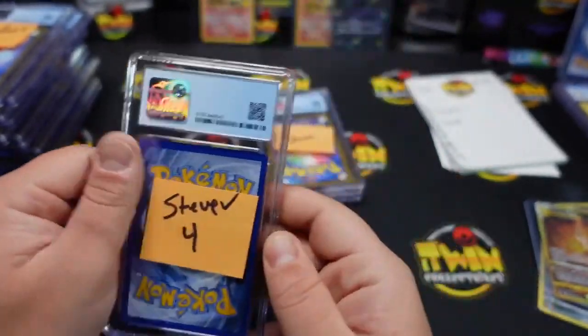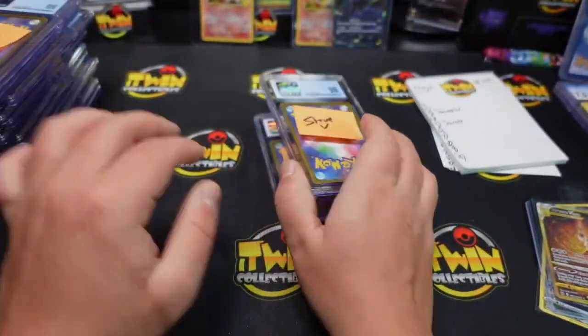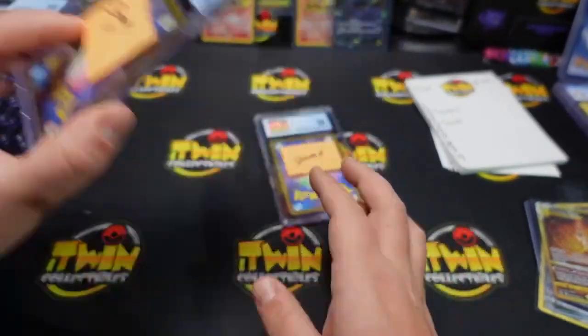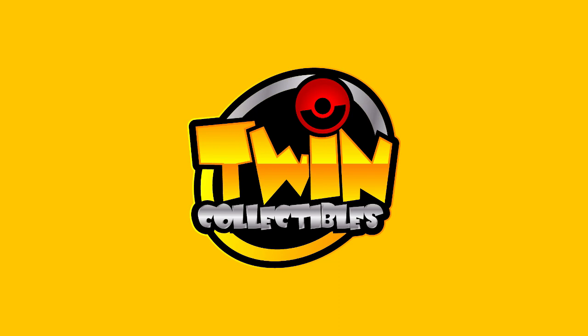Steve, you're up last — Steve, you got an 8-5 on your reverse holo Pikachu. That's tough on centering, man — very tough on centering. 9-5 on your Zacian V. It says a lot of Pikachu on there. We have a 9 on the Friends in Sinoa and we have a 9-5 on your Mew — like the other Mew got like an 8.